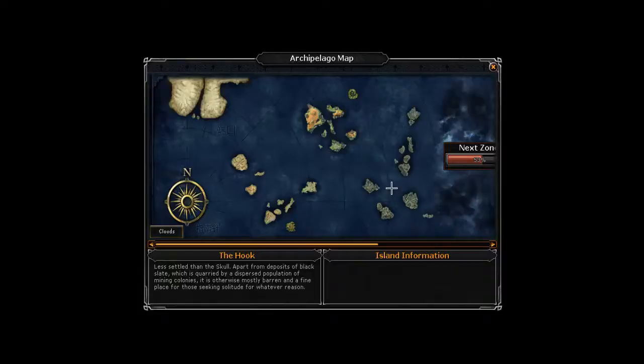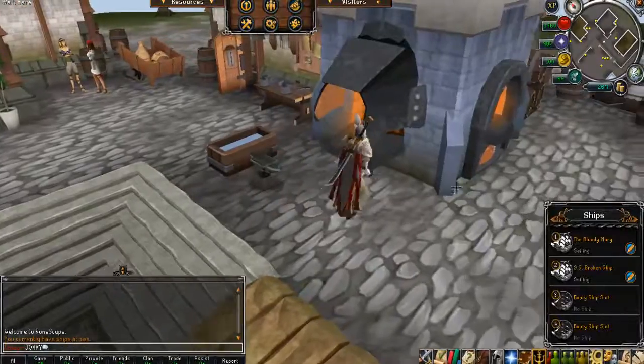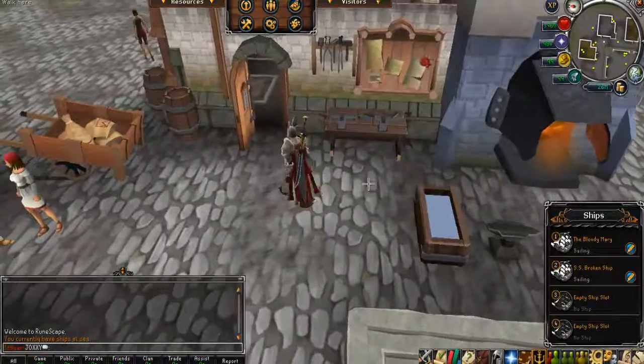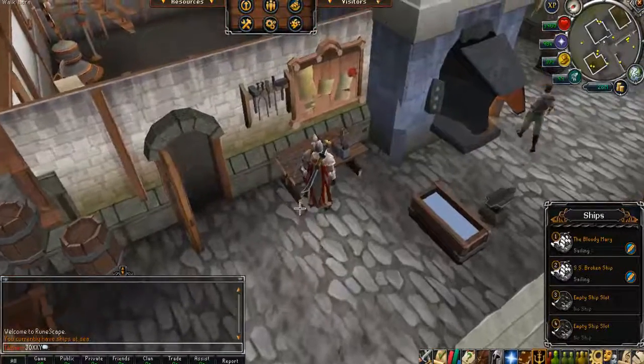I chose to do this upgrade just to basically see what's going on, just to see if you actually get a bank, what kind of things you can do in the workshop, because it's quite interesting. What you need to get this is you need to have unlocked the third region, which is the Hook, you need to have 500 slates available to you, and you also need 2000 bamboo.